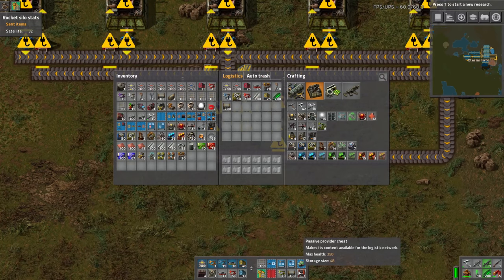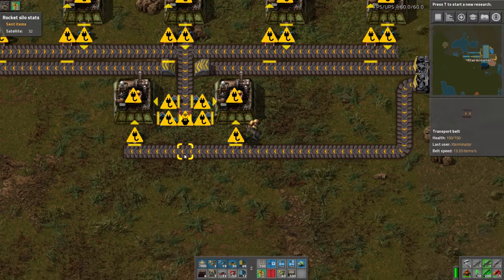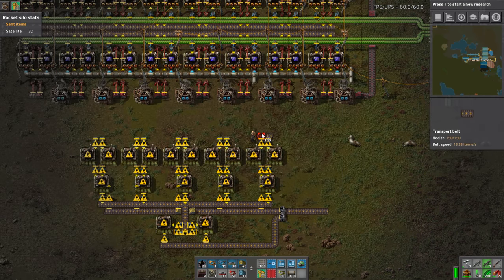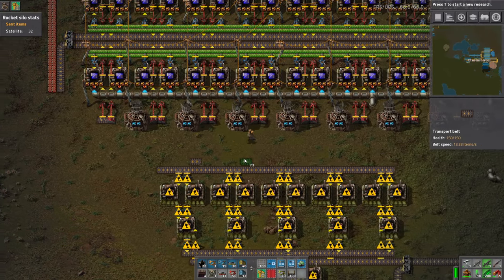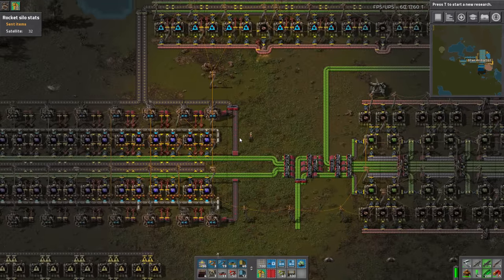We aren't really using robots - we may at some point though, so I will throw in a passive provider. This guy needs to be red and greens, which is going to be a bit interesting because reds come from over there. Speaking of reds, why are there no reds here? Is this broken?